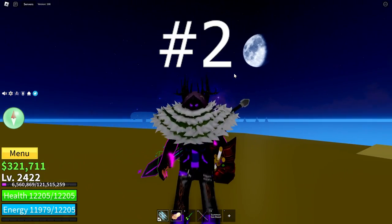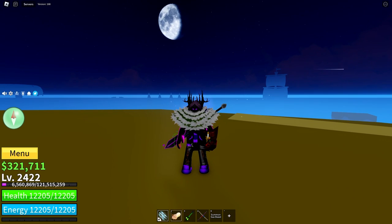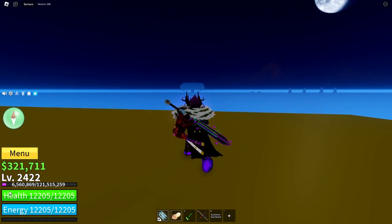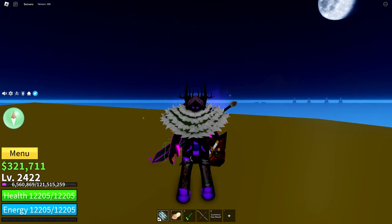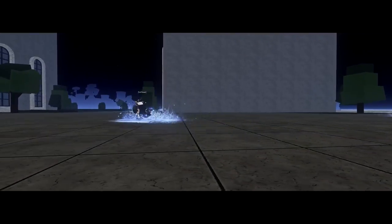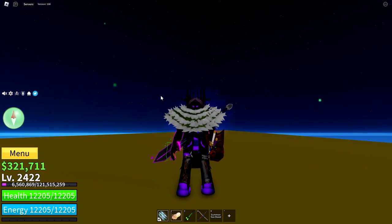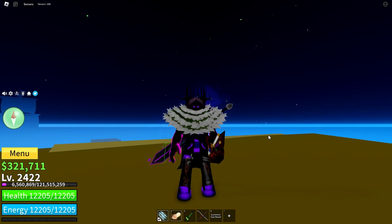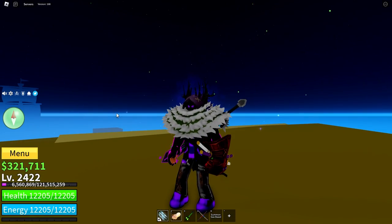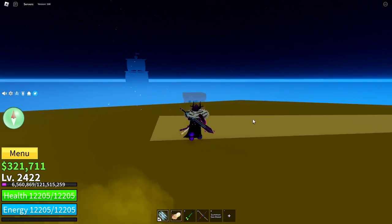Coming in at second place is Fishman V4. The fish armour makes the opponent do zero damage to you until it's all gone, and it's a significant percentage of your HP, which is really amazing. The slowness on the opponent makes it very hard for them to get away, and lets you deal more damage to them. With the V3 ability, you can basically survive forever. If you pair it with something like Leopard or Dragon, you're basically invincible. It's really just an amazing race.